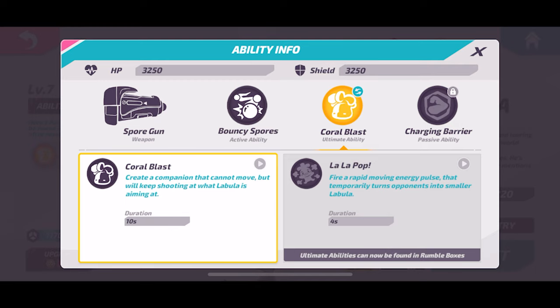Coral Blast is the base ultimate that he has. He will create a copy of himself that stays in one spot and fires at whatever you're aiming or targeting at. Very useful just to add damage in certain encounters.